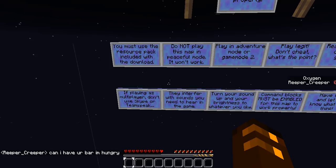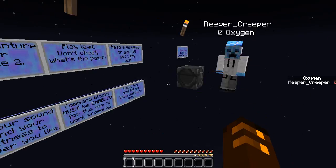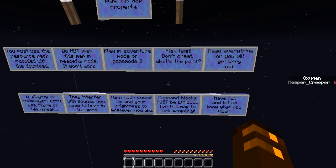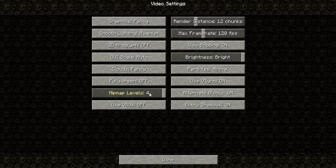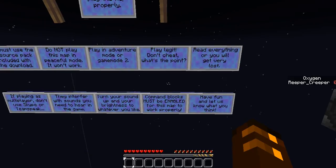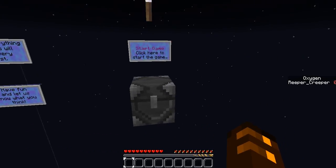Now we actually are using Teamspeak, but it's only one way, so that shouldn't affect us too much. You can have the food bar if you're hungry. Turn your sound up and your brightness to whatever you like. We have the sound up and brightness is set at bright, so we'll be able to see okay. Command blocks must be enabled for the map to work properly - they're enabled by default, so we don't have to worry about that. Have fun and let us know what you think. We will definitely be doing that.